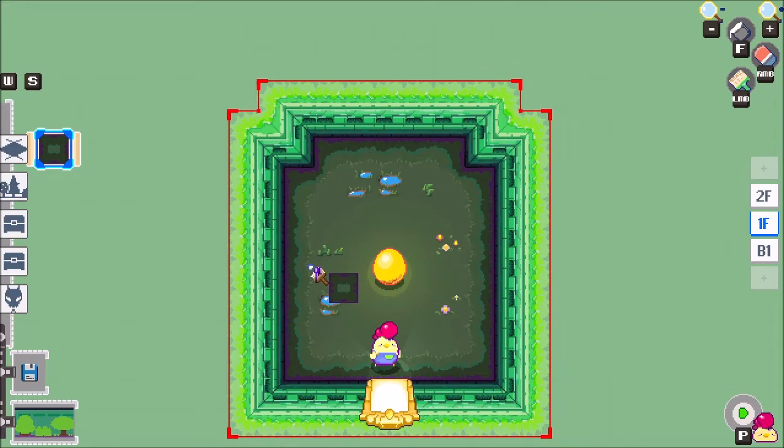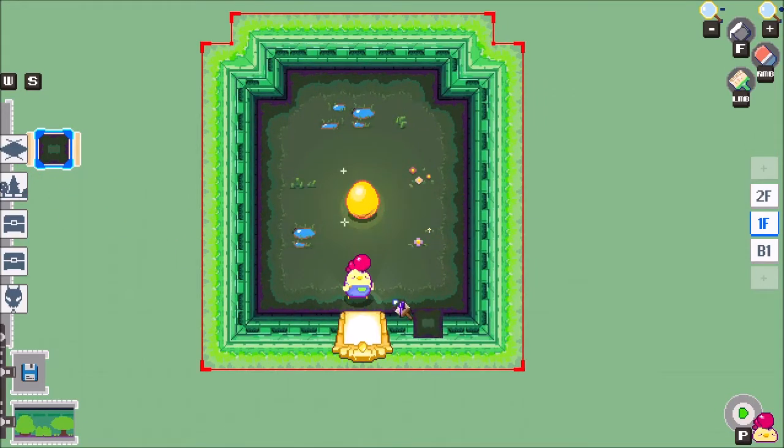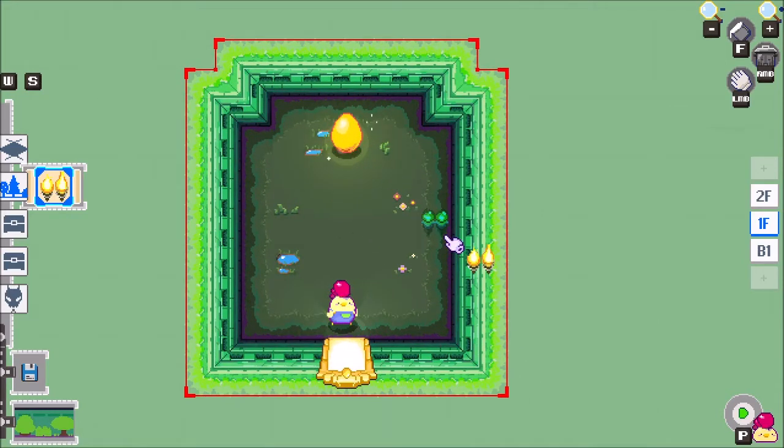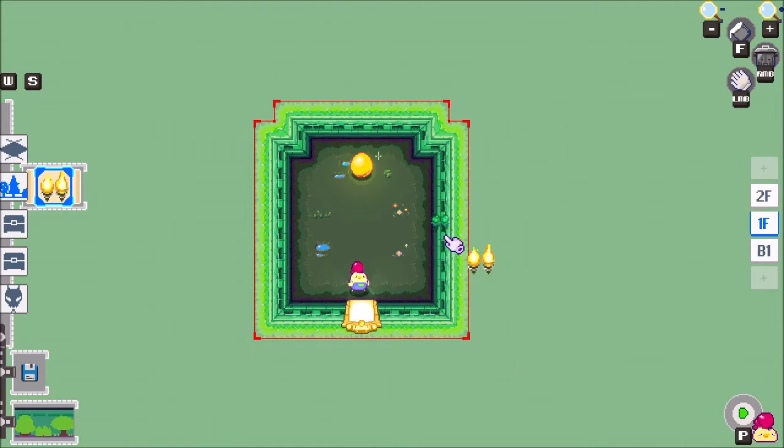When we start a new dungeon we always have two items. The first one is the golden door, which is kind of like the exit - or entrance - of the dungeon. The character can go through it, but if you run through the door you'd actually leave the dungeon again, maybe because it was too hard. The other item is the golden egg, which is the finish line. Players want to find this item, and when they do the dungeon is over. We want to put this at the end so the player needs to go through all the rooms we want to show.